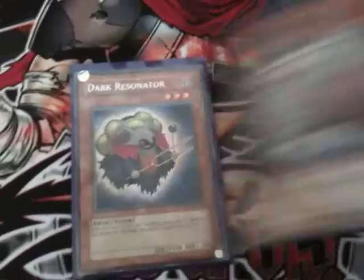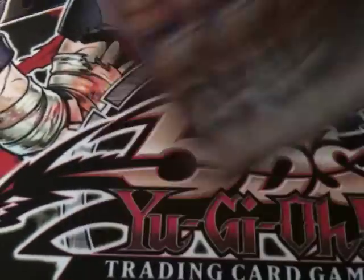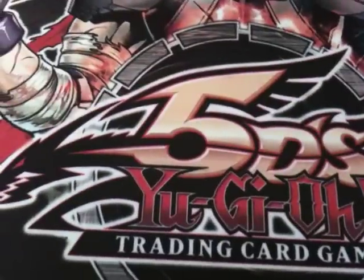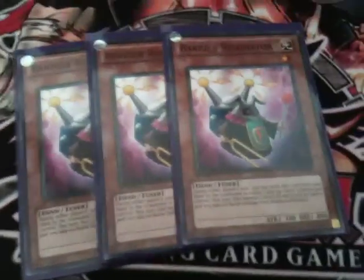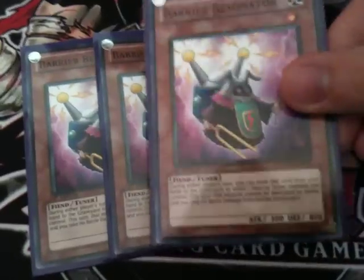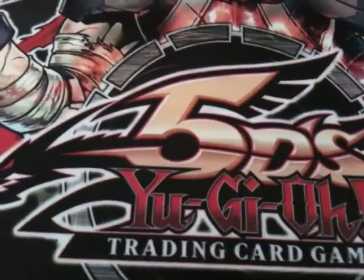First up we run three Dark Resonators. Ever since the Duelist Genesis they've been great cards for sticking around on the field. Next up we run three Barrier Resonators. There's a quite heavy tuner count in this deck and this is really great for protecting your tuners — literally discard it and they can't be destroyed. That does it for the Resonators in the deck; I call it a Resonator deck, it's just based around the Resonators.